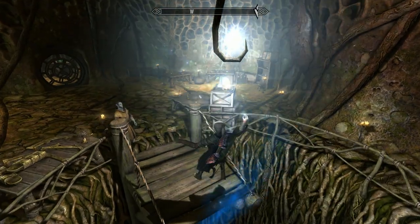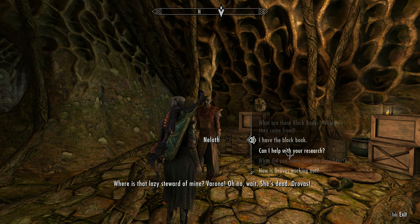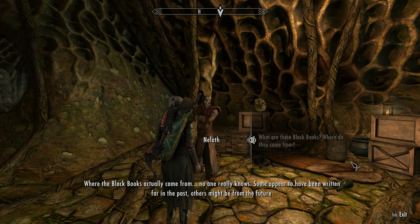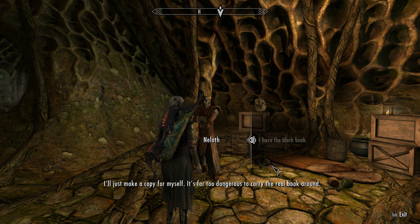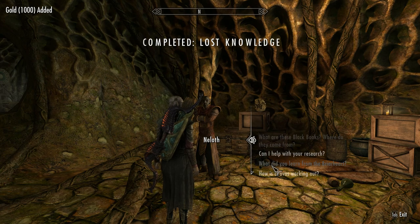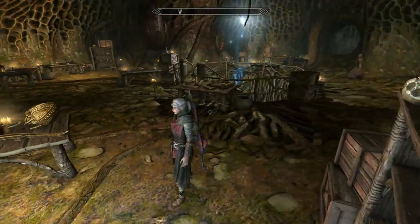Where are you, cantankerous old git? There you are. He asks about his lazy steward Verona — oh wait, she's dead. I hand over the black book. Neeloth says Hermaeus Mora has always tried — apparently time is more malleable if you're... whatever. He says he'll make a copy for himself, noting it's far too dangerous. He takes a copy, the book comes back into your inventory and you can use it whenever you wish, and you get a thousand gold. Job done, very simple. If you came to this video looking for murder and mayhem, sorry if you're disappointed, but I hope you found it enjoyable anyway. See you guys next time!